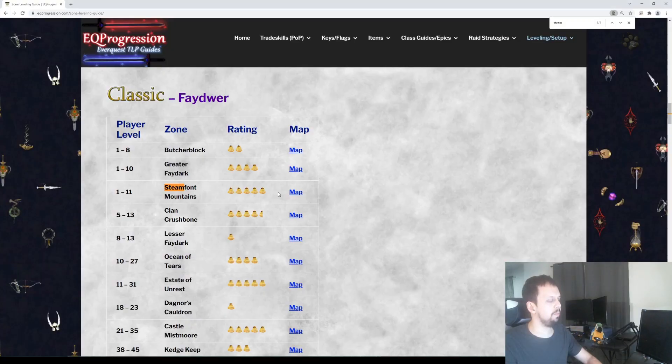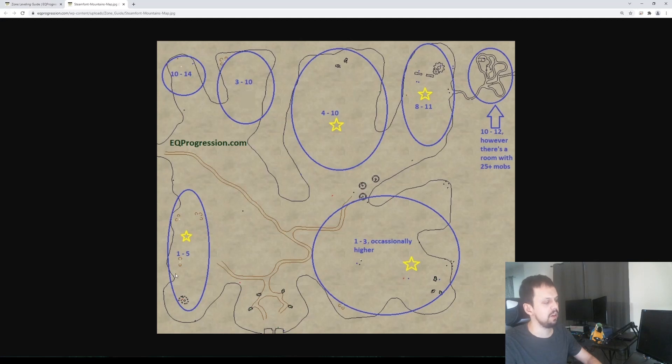Steamfont isn't a great zone for power leveling because stuff's pretty spread out, but it's good for one or two people playing with a friend. Pulling up the map, you'll see nice newbie areas in the southwest and southeast — levels 1 through 5 over here, 1 through 3 over there. The ones marked with a star I consider better than average spots. I wouldn't bring an entire group here, but two or three people works really well. Up near the cog reels is a pretty high density area with drakes, clockworks, and spiders — mobs ranging between 4 and 10. I highly recommend Steamfont.